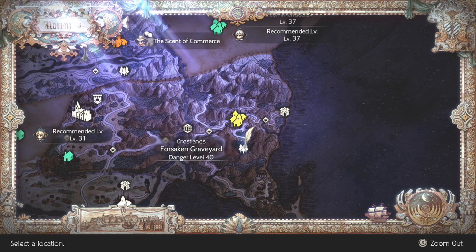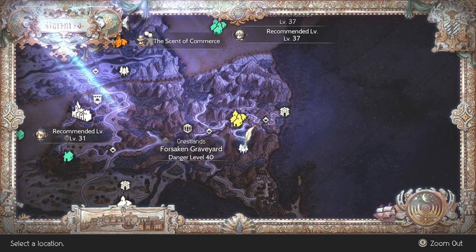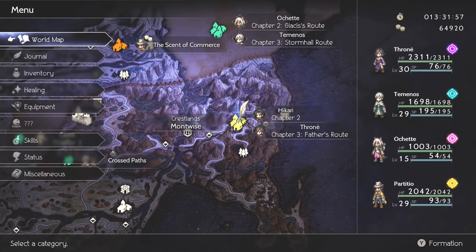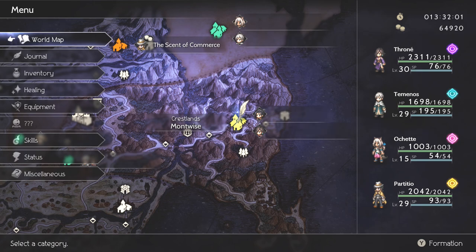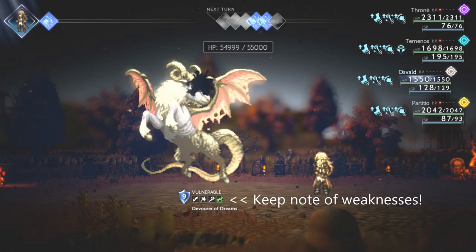This particular sword can be found in the Forsaken Graveyard. This is a danger level of 40 — very intimidating — but if you find yourself in a position where you are clearing out the Chapter 2s of at least half the cast, you should have plenty of job points saved up, and experience points to find yourself in a position where you can easily clear out the boss that is guarding this particular weapon. You'll have to fight against a boss with 55,000 HP.